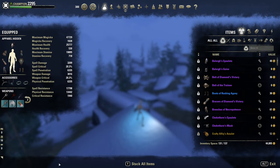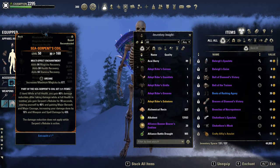I'm on a Magicka Sorcerer with the new mythic item Sea Serpent's Coil, which gives Major Berserk and Major Courage, but that's a snare — 40%. The proc condition: you need to be full health and in combat, and you need to be attacked while full health and in combat. But it's not a big problem on the Magicka Sorcerer to get full health with two shields — pretty easy to get.